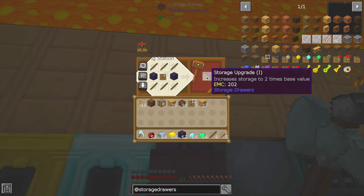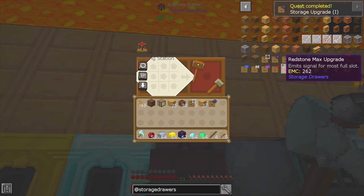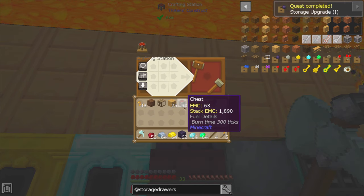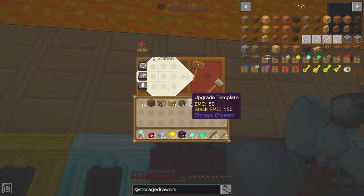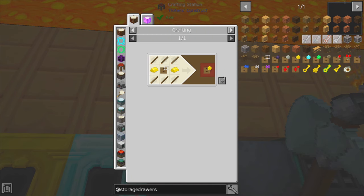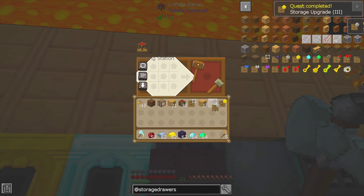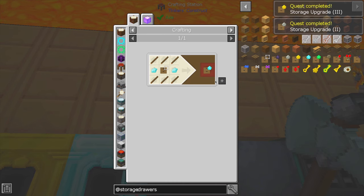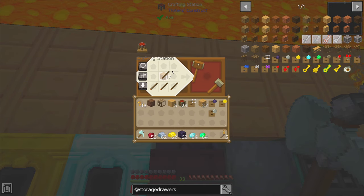So we're going to create our storage upgrade for obsidian. We're already out of sticks — we're going to go through a lot of wood in this episode. We're going to go through a lot of storage upgrades as well. That should get us gold — we completely skipped iron. This will give us diamond. We're out of sticks again and we're about to be out of storage templates as well. So diamond and then emerald.